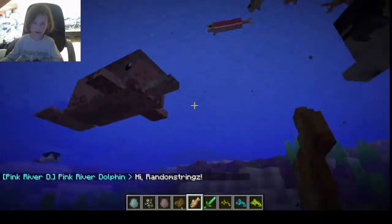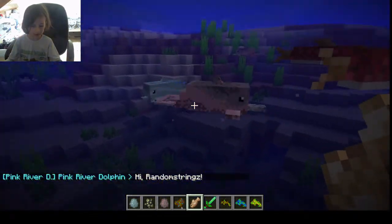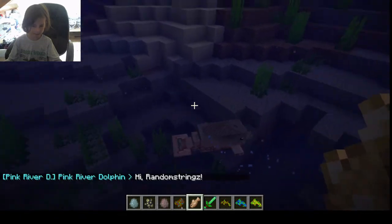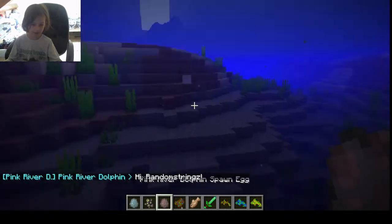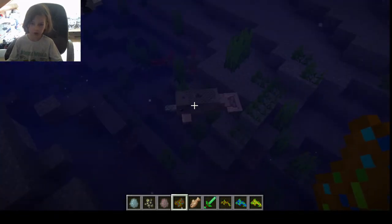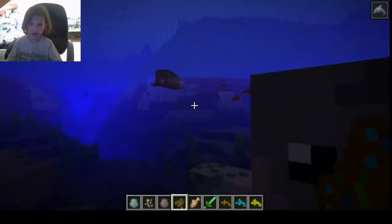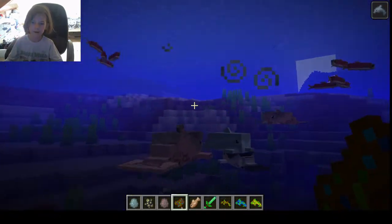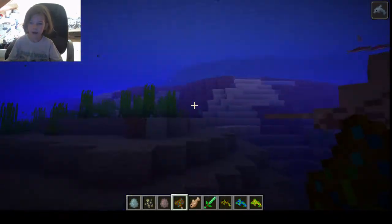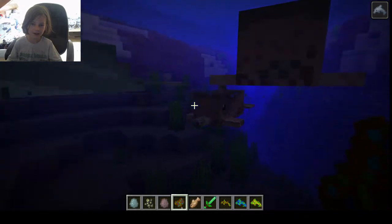You right-click with the raw cod and they will start talking to you. If you name them with a name tag, they will speak that name. You can also craft a saddle, and if you manage to get it on them, you can ride them.